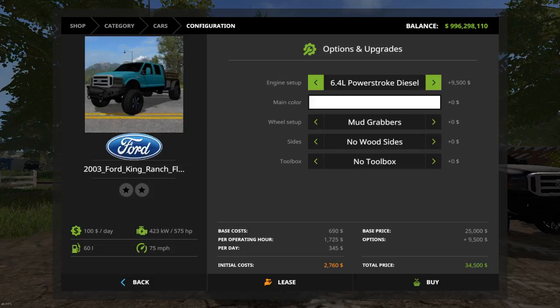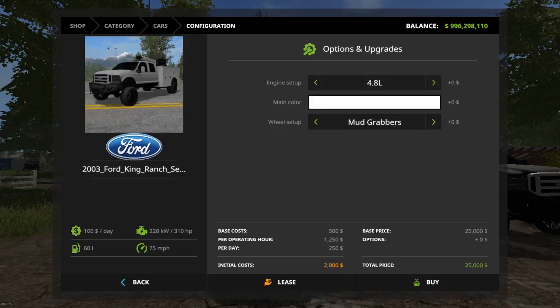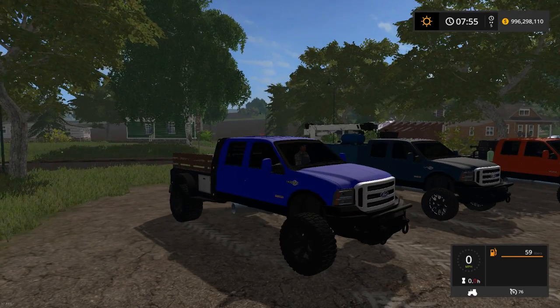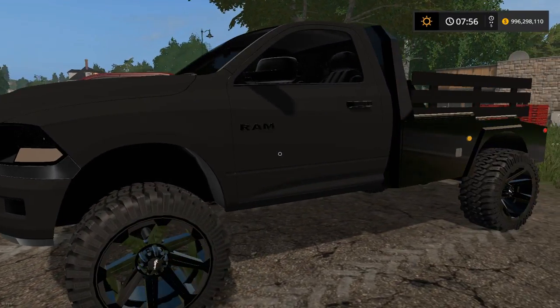Also the 6.0, 6.4, 6.7, and 6.7 tuned — that's all your engine options. From there you've got wooden sides if you want them, the service beds, and for wheels you've got Mud Grapplers, Specialty Forged, American Forces, Goodyear, Mono Metals, FF19 V2, and Mud Wrapper V2.